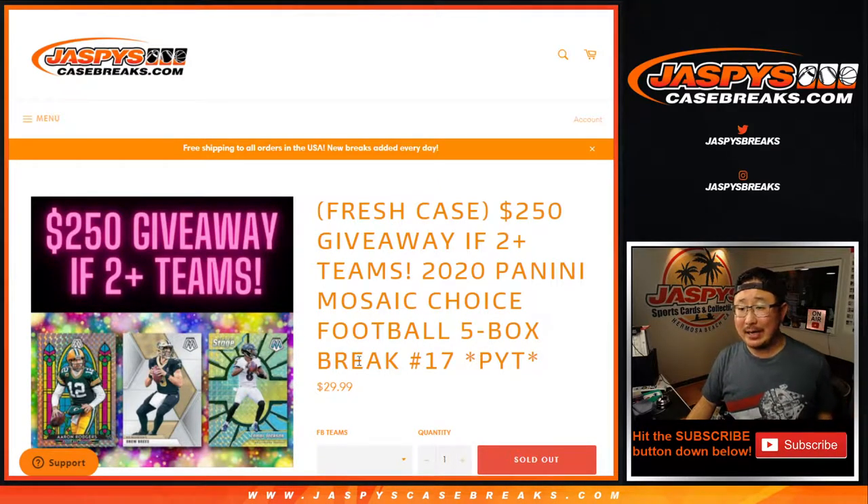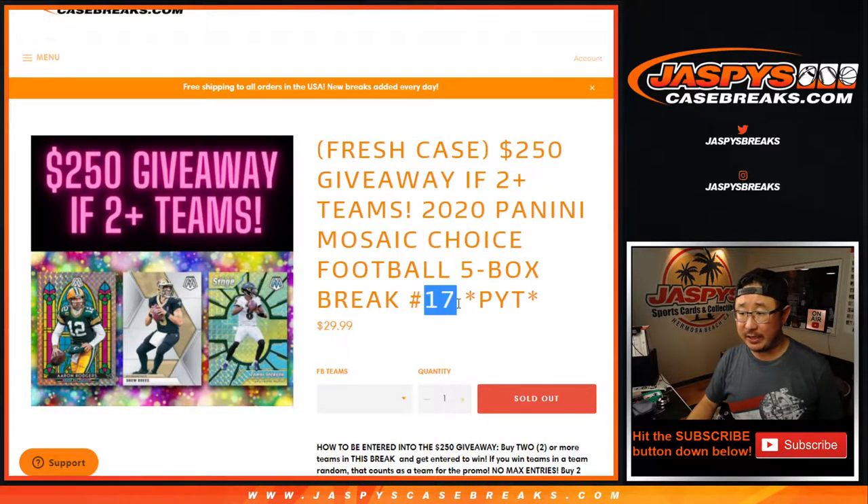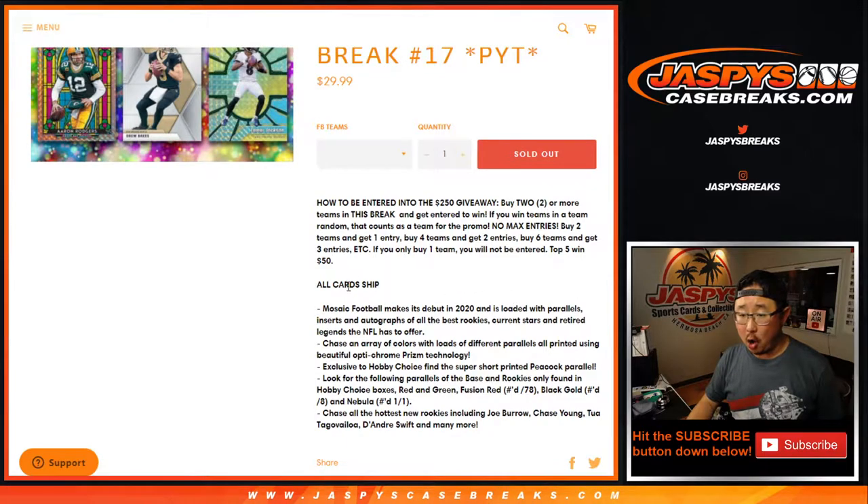Hi everyone, Joe from JaspiesCaseBreaks.com coming at you with 2020 Panini Mosaic Football Choice Edition. Five boxes of choice. This is Pick Your Team number 17. All cards shipped. This is an extremely high-end set — just one box, one pack, about six, seven, eight cards in there. It's not too much, and there are special choice parallels here as well.